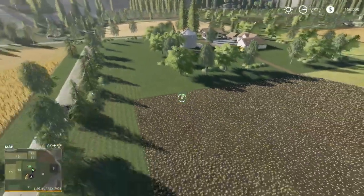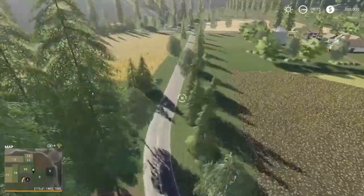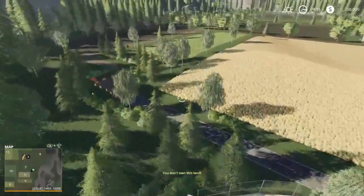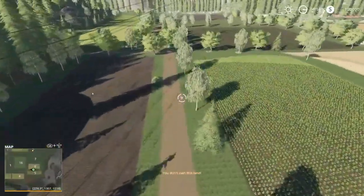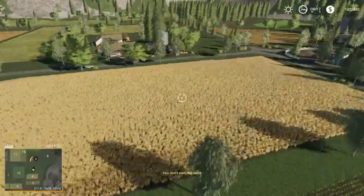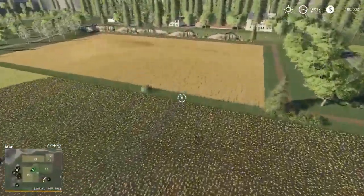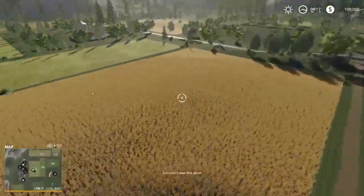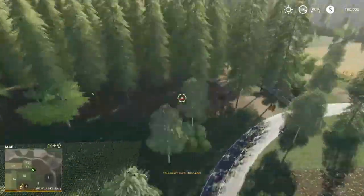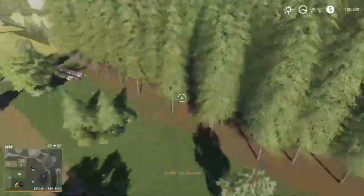Everything seems to be placed properly. It isn't one single road type of tree going in a perfectly straight line like you just laid a ruler down — it's different sizes scattered out, has a really natural feel. You've got some back roads. Since I like to start off small and combine fields, look at this — every one of these fields right here can be combined, every single one of them, except for over here. And you've got a little forest section.